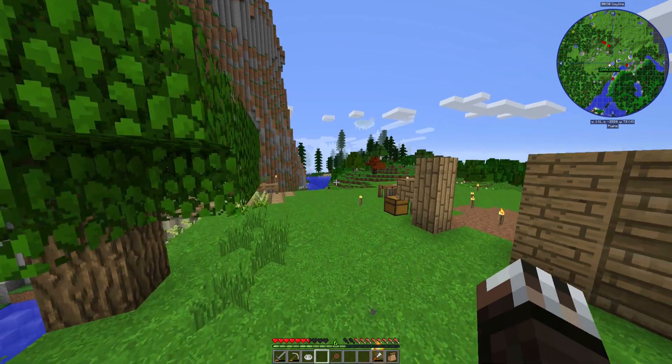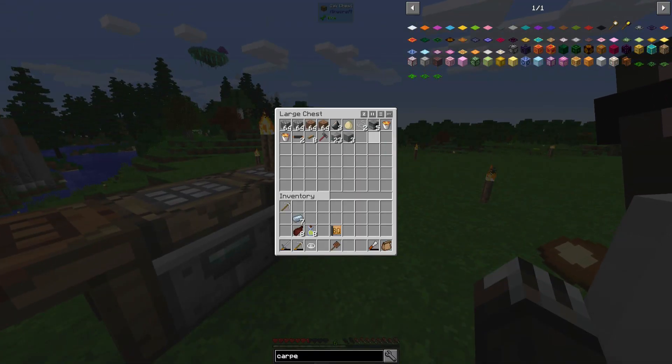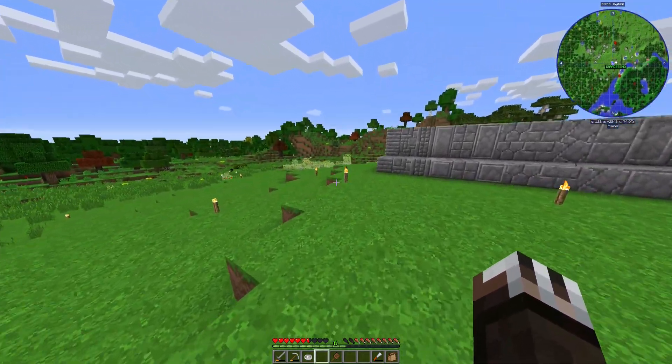And then we'll be able to make the carpenter. So let's go down into the caves and find us some Certus quartz. What do you think? Sure. By the way, we have a bunch of random supplies in this box here. Let's go find that cave.